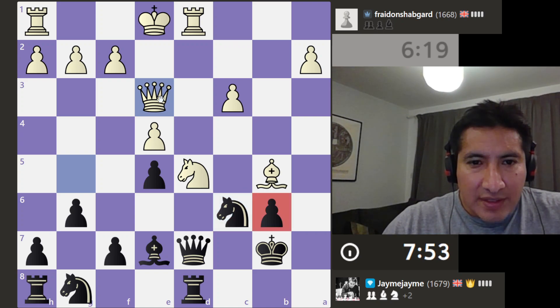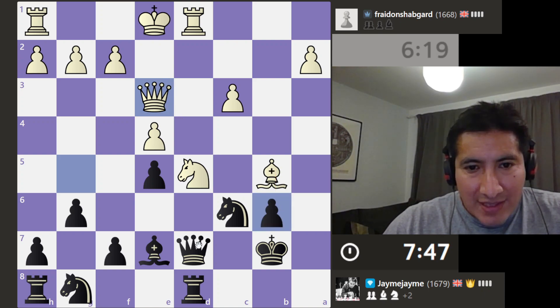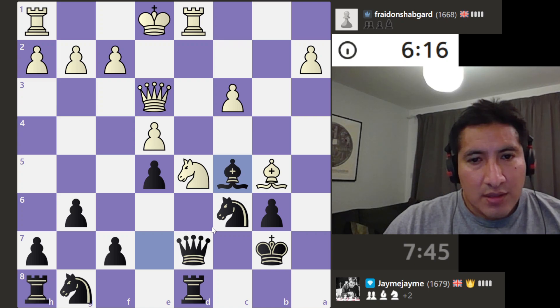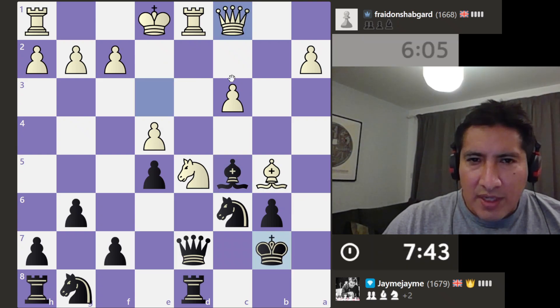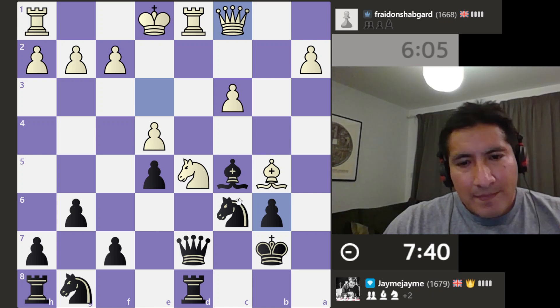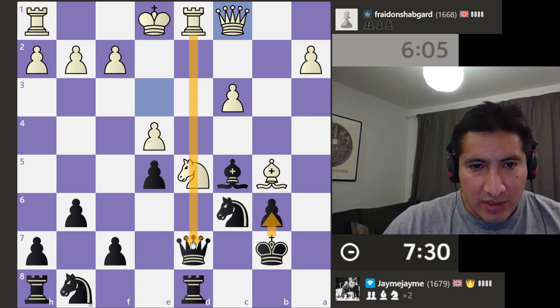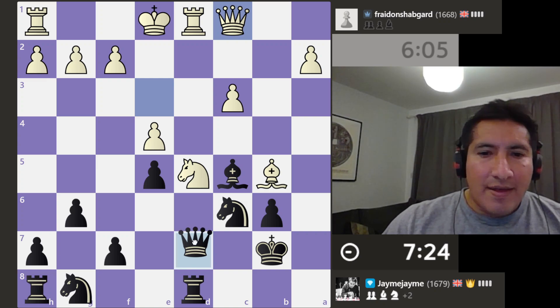Attacking this twice — that's check as well from the queen, so I need to now go back here. Need to be careful for any checks — there's a check there if I take them. Now they're defending this. So what they could do is do this — take, threatening my queen and threatening my queen. Now if I take back obviously I lose my queen, so I am just gonna go like this.